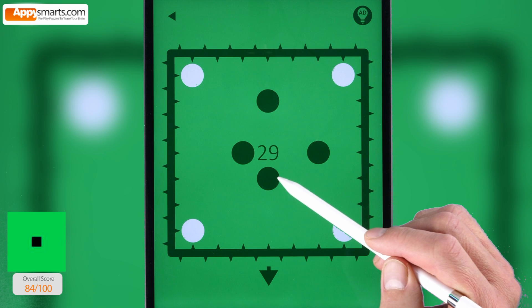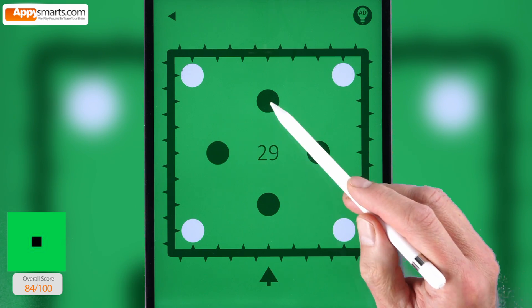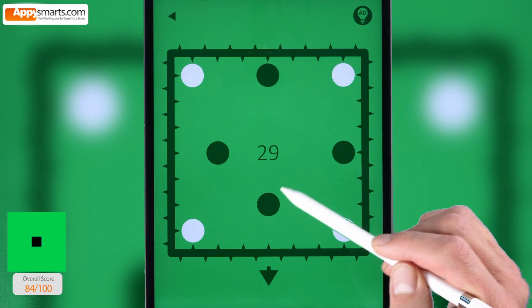29. Move the green dots in the direction of the arrow. Make sure that they cover the white dots in the corners.